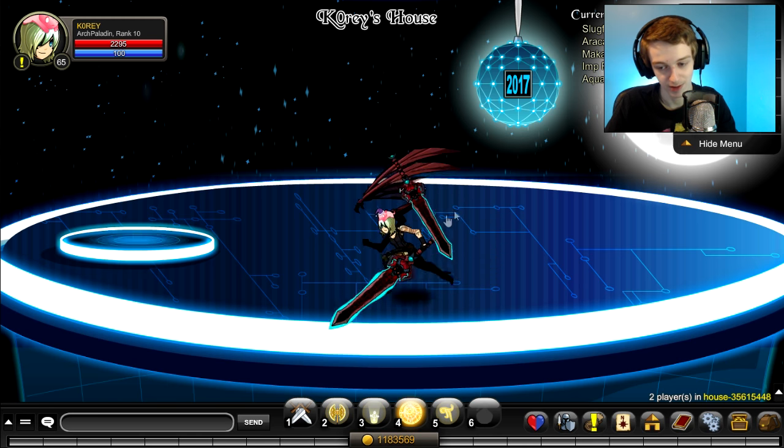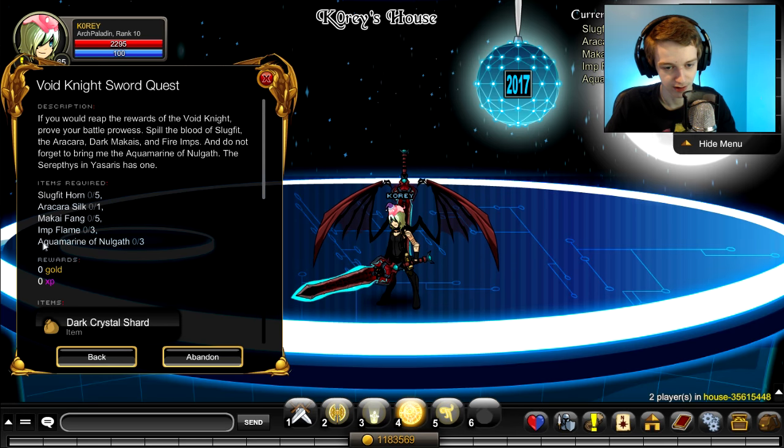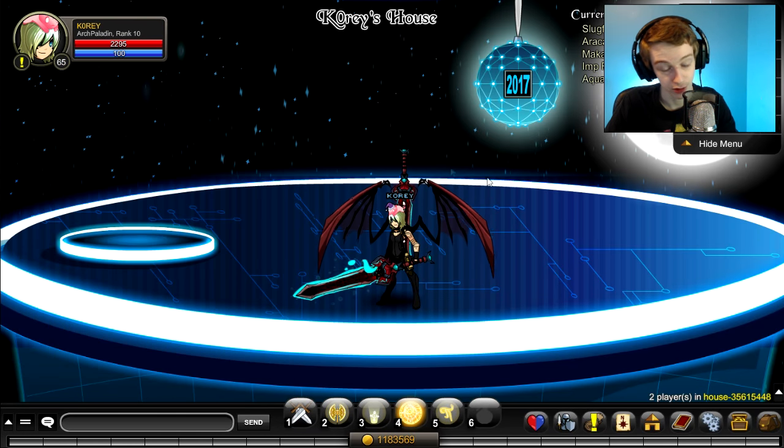Here's the quest guide on the pet. You need five different things — one, two, three, four, five — and the hardest one is probably the bottom one: the Aquamarine of Nalgath. Let's go through that one first.